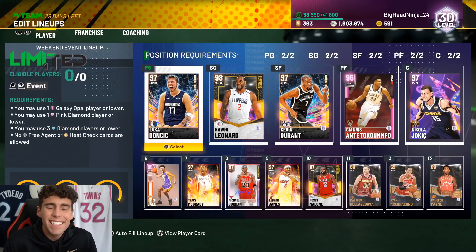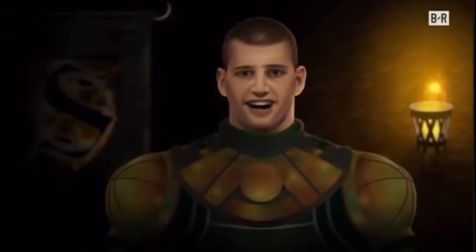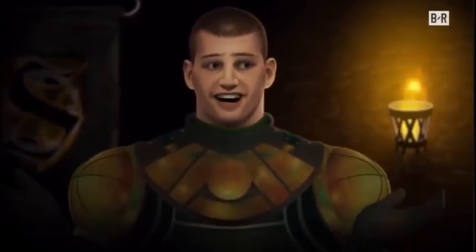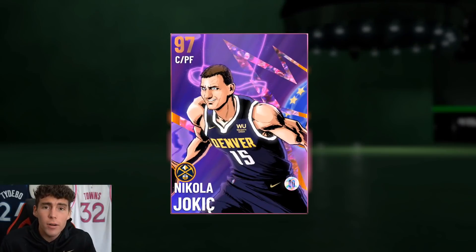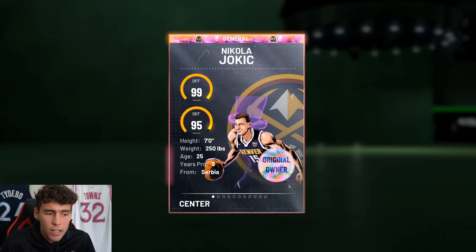Yo, what is good, it's your boy Ty back here with another video. Today we are going to be doing a Galaxy Opal Nikola Jokic game where my passing ability will make them go wow — they've never seen this from a big man. Shout out to my guy Big Head Ninja for letting me hop on his account to make this gameplay possible. If you are new to my channel, please smash that subscribe button — we're on the road to 250,000 subscribers.